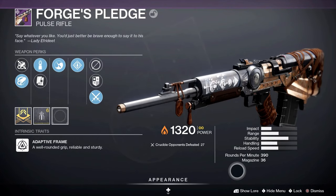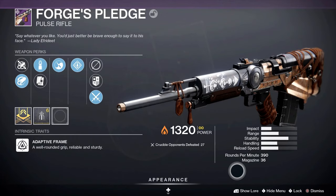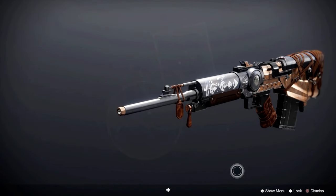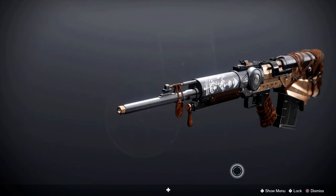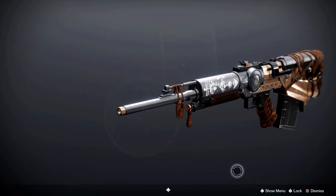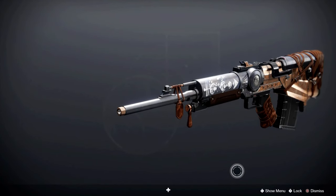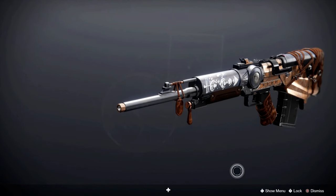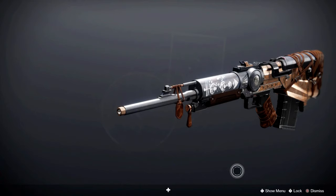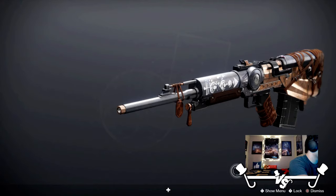So about this weapon: the archetype it's in is the Adaptive Frame, so 390 RPM. Think of Hawksaw — I believe that was a 390 — or the Gin, which I think is also a 390. So think of that archetype. It's pretty mid-range, pretty mid of the pack honestly.